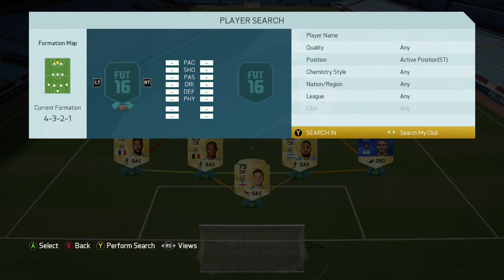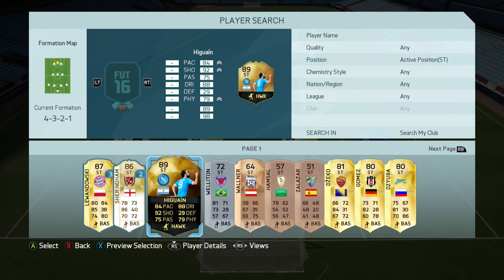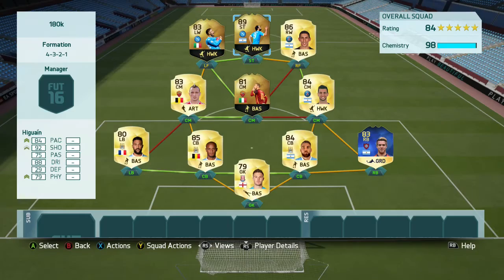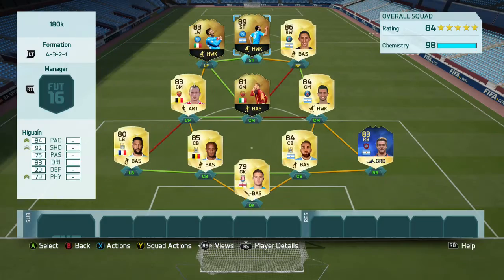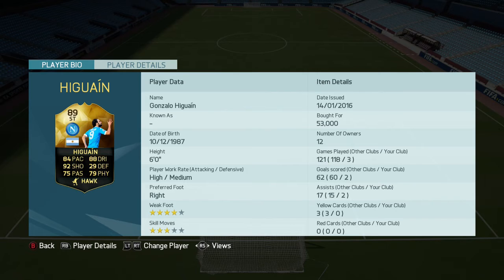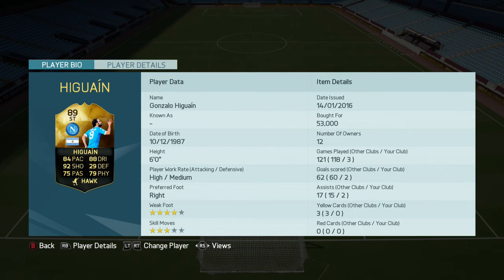In the strike position, we've got the main man of this team — the third in-form Higuain. His 90-rated card is the fourth in-form, but we've got the third. He was pretty decent in the games I played. He did only score two goals, which compared to Insigne's five doesn't sound great, but he also managed to pick up two assists. Picked him up for 53k — 84 pace, 88 dribbling, and 92 shooting. A really, really good card. He got a lot of chances and put a lot of them away, and picked up a few assists as well.